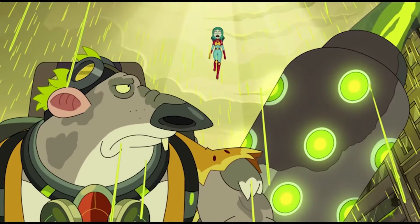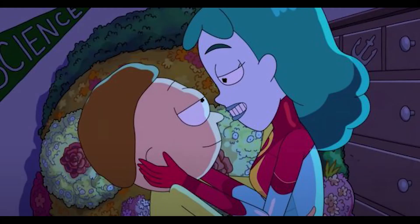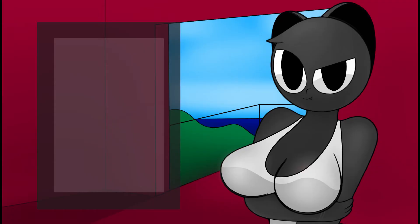This episode doesn't have a lot of Rick — it focuses on Beth and Morty bonding, which we haven't seen much of. The B-plot with Rick and Summer has Rick getting into a romantic situation with an alien, which isn't really like him — some theory fodder there. Romance plots aren't my favorite, and this one doesn't have anything as cool as the Narnia door.